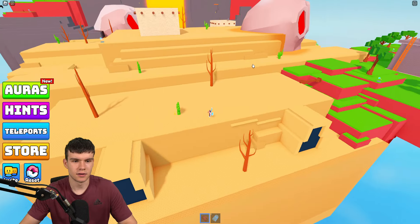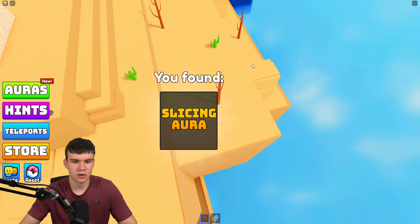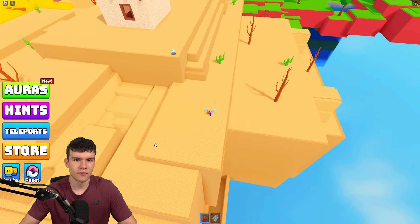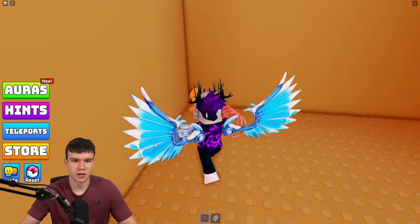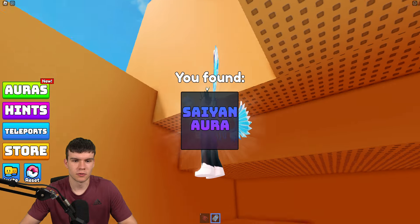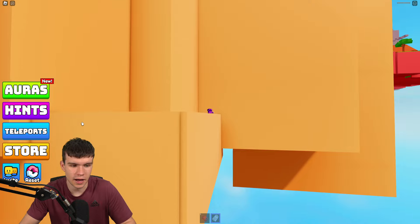There's one behind that cactus — the slicing aura. Claim that one. There's something down here too — we'll jump down. We have the same aura just over there — claim that one. We're pretty much trapped down here unless the gravity coil can save us — we're definitely not jumping that high.